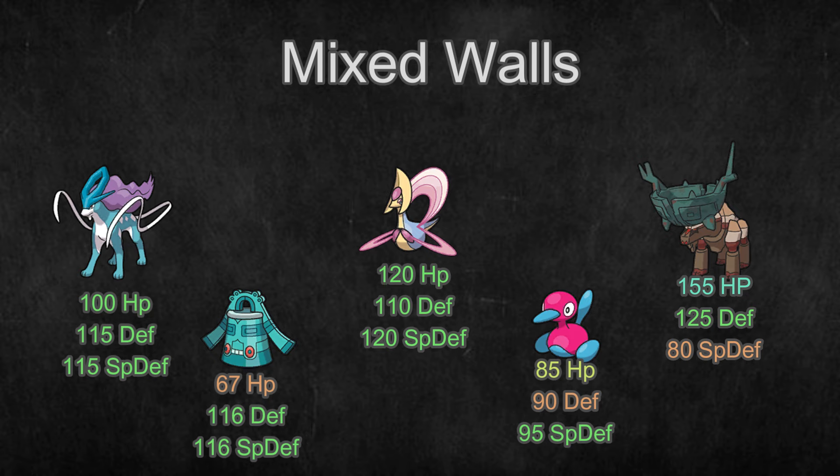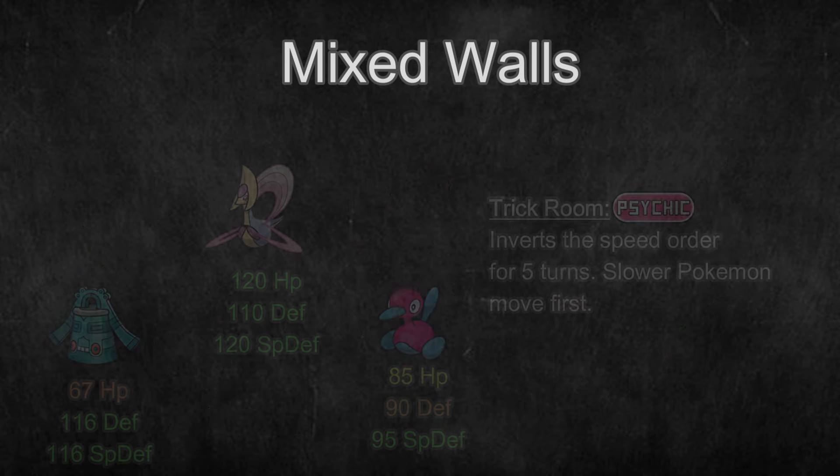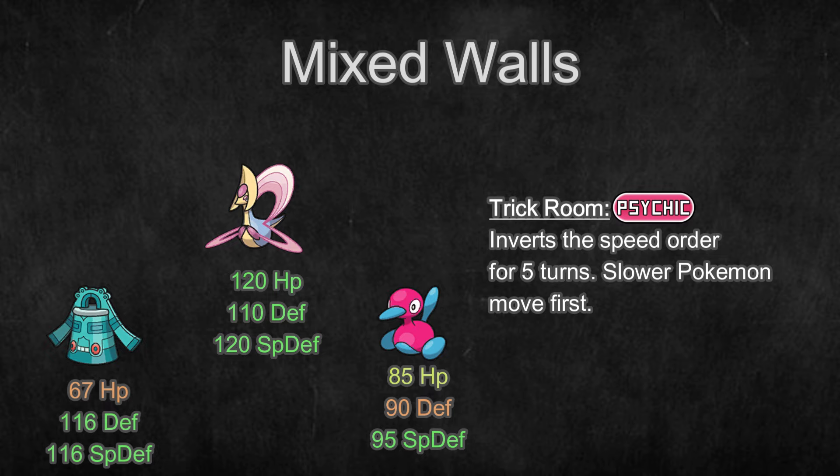Like most defensive Pokemon, they provide a good amount of support on their team. Pokemon like Porygon2, Cresselia, and Bronzong are incredibly bulky on both fronts and have access to Trick Room to enable an offensive Trick Room threat.